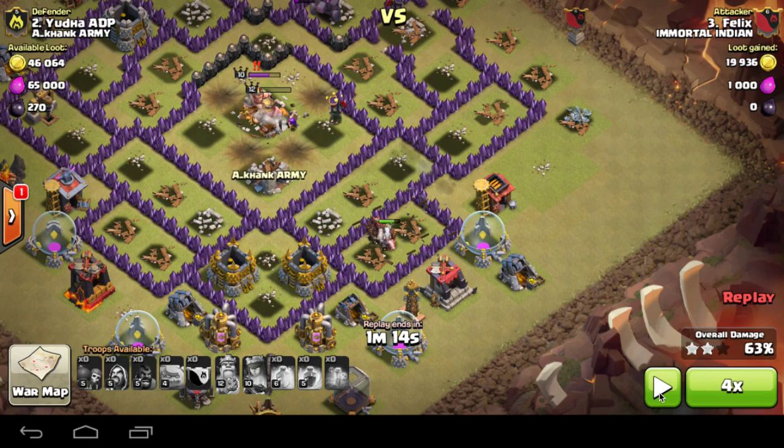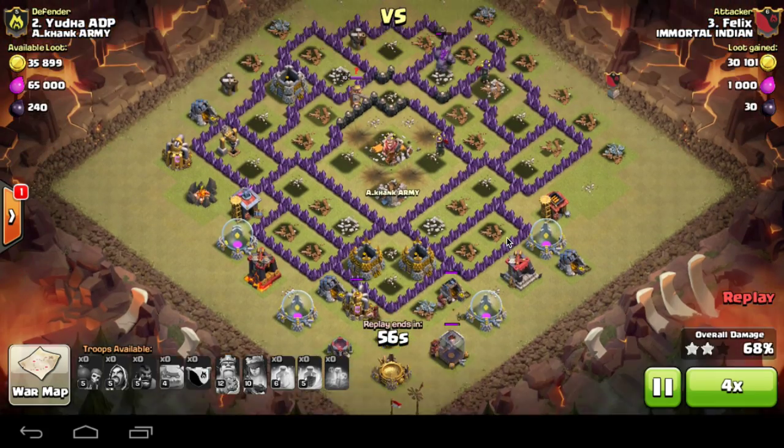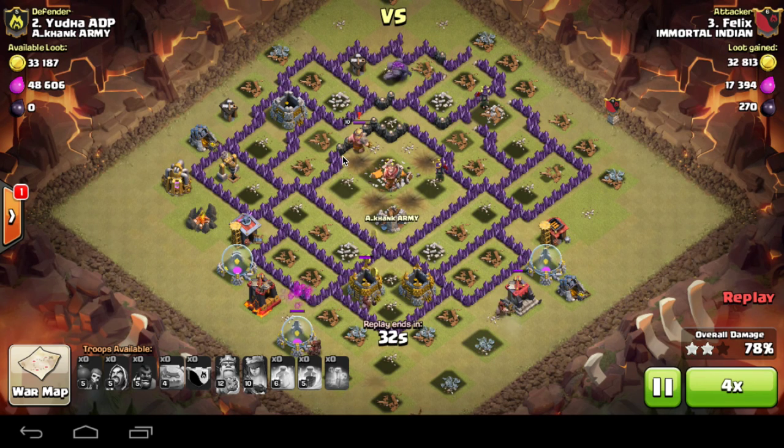Because of that king glitch, I now have hardly any hogs left to clean up the rest of the base. The king is still standing around his base, which is fine if you look at the raid from this point — but this is another glitch which Clash of Clans needs to fix.